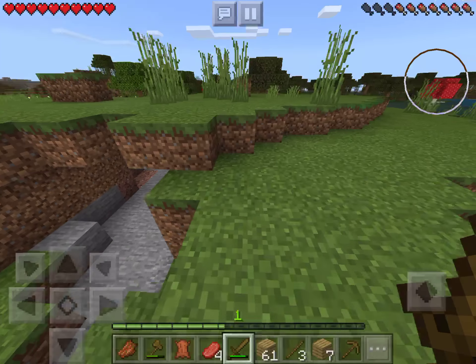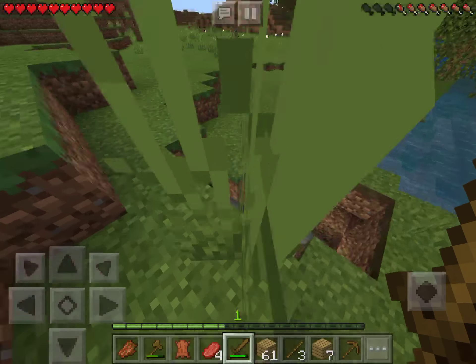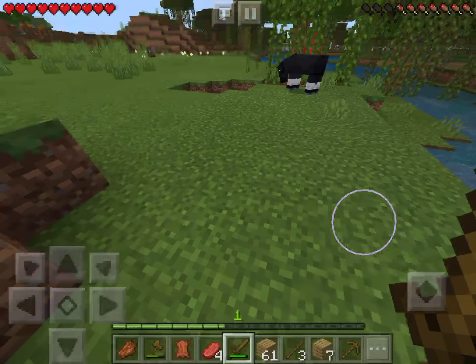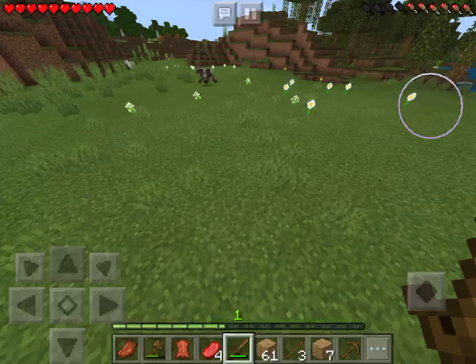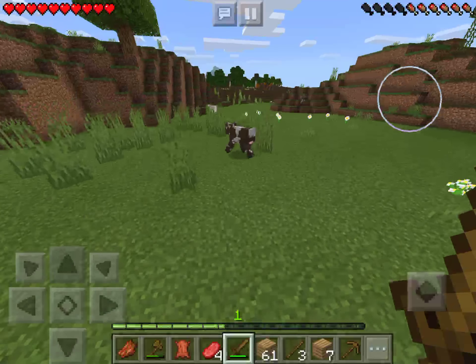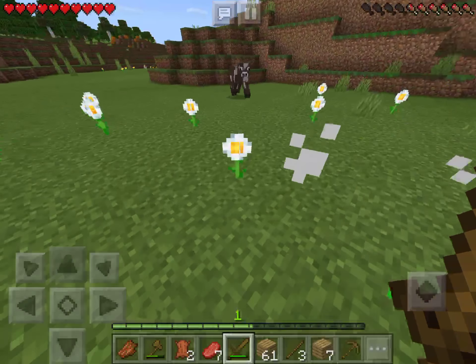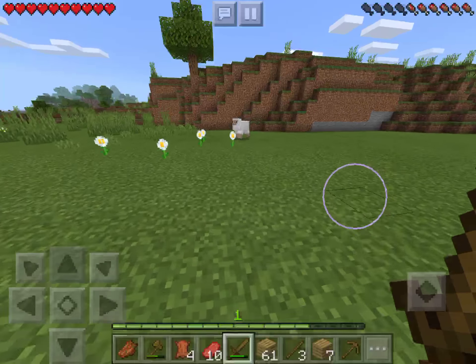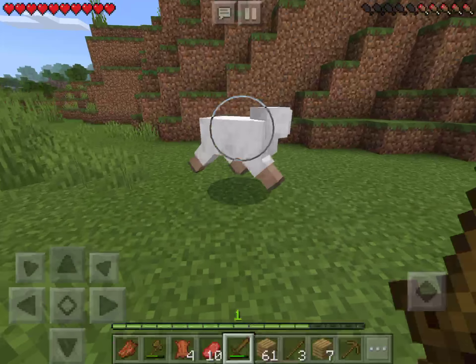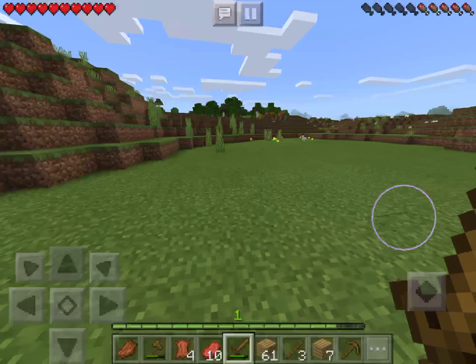I'm gonna go explore that way. There's caves around here which is gonna be really useful. Oh, there's pumpkins! And another sheep - I can make a bed! I think I already killed two sheep so we're gonna go ahead and kill this one so we have three pieces of wool. There are some colors around so I might dye the bed.